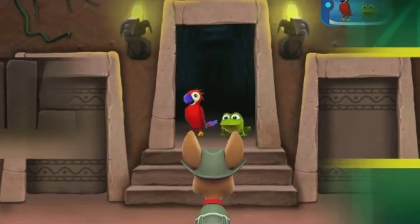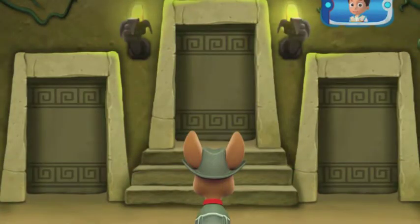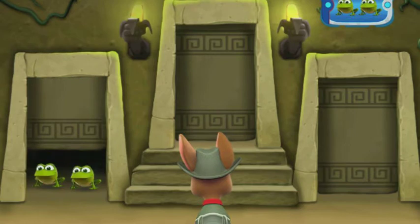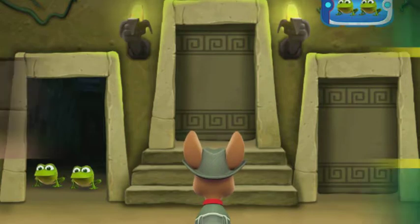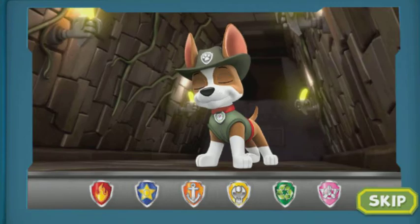That way! Now you need to find a room with two frogs! Listen to the sounds behind each door! Ah-ha! That's the door Tracker needs! Getting closer!